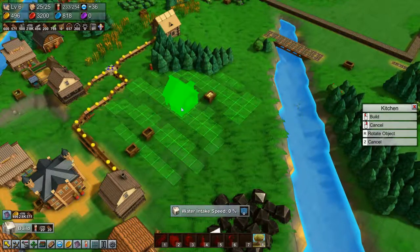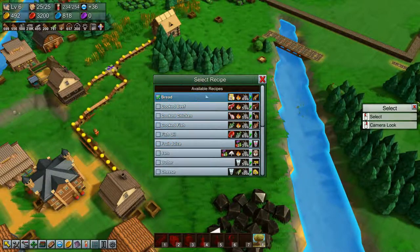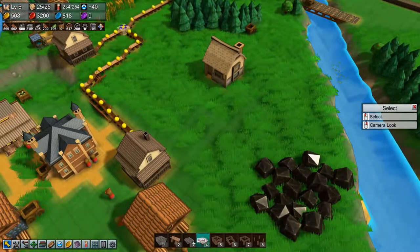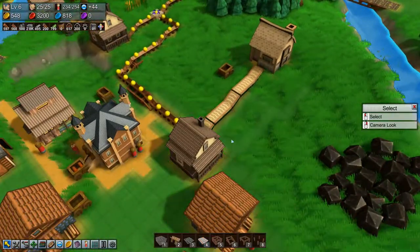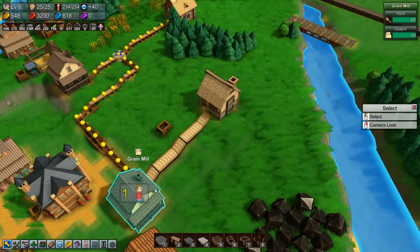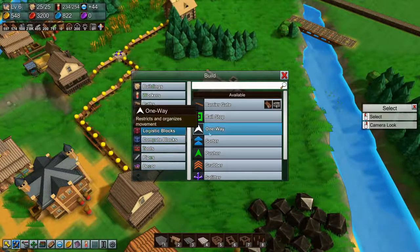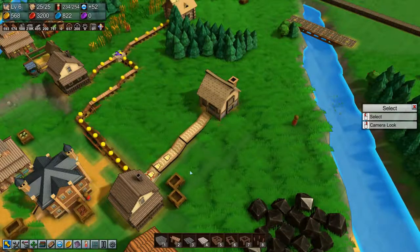Let's see where we can build a kitchen — we can build a kitchen right here. We'll tell the kitchen to make bread and then we will build a conveyor going up there, and a grabber.